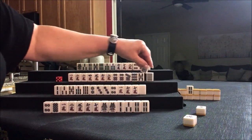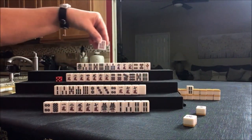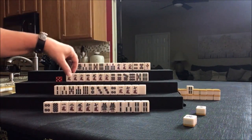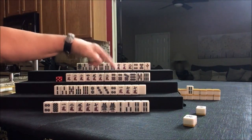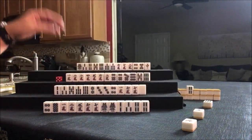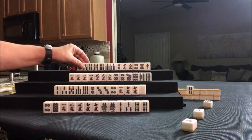6-bam. That could help us use Dora. Let's discard 9-bam. We have 4-5-6, 4-5-6 — potential mixed triple chi. We're a little light in dots. Let's go ahead and discard 9-bam. Nobody can take it, so let's draw.